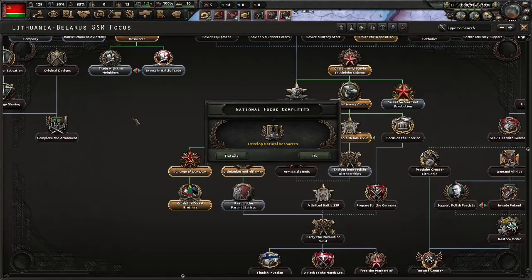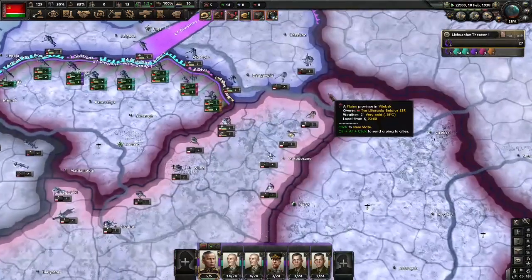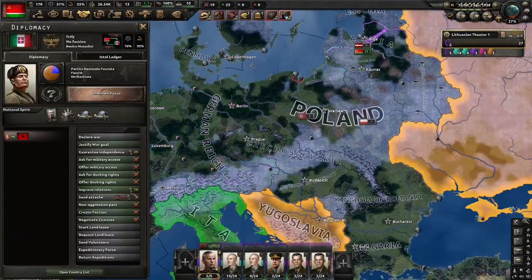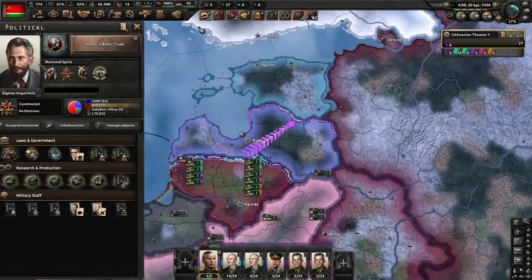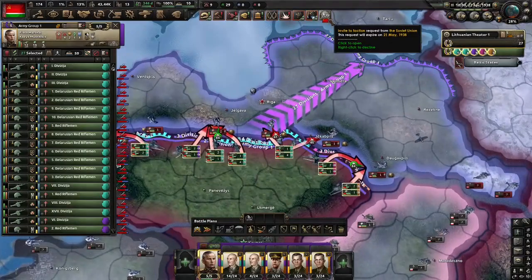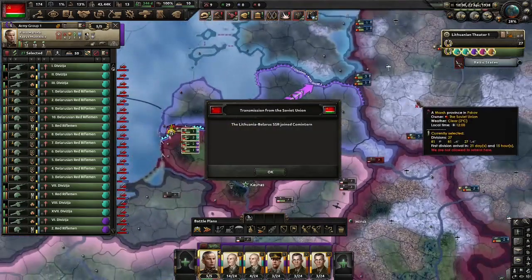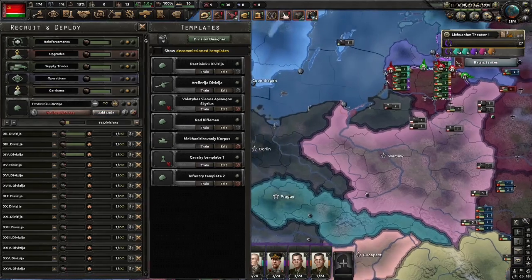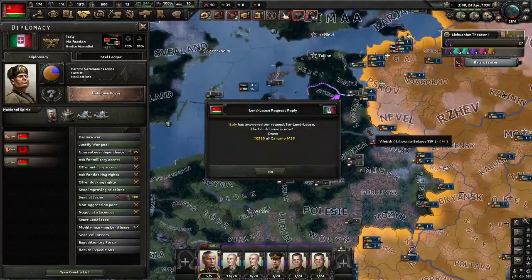Now that we've sorted out agrarian society, it's time to end the bourgeoisie dictatorships in Latvia and Estonia. We have the benefit of this little sliver of Belarus that is attached to Latvia, so they have to defend it. With just 18 days to go until we start, we're going to improve relations with Germany and Italy so as soon as we start we can get Lend-Lease from them — Lend-Lease is always useful. Before we start we're going to do 'Invest in Baltic Trade.' And now let's start — first, Latvia.